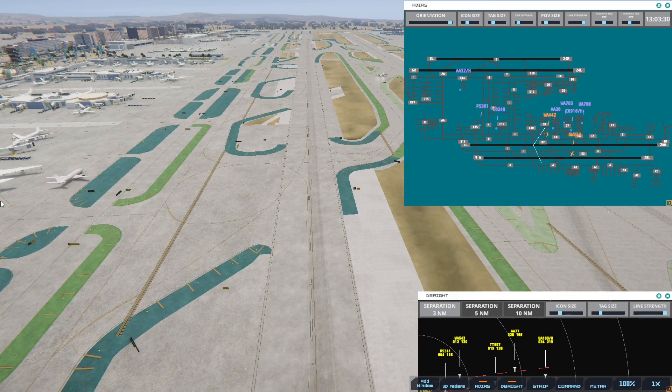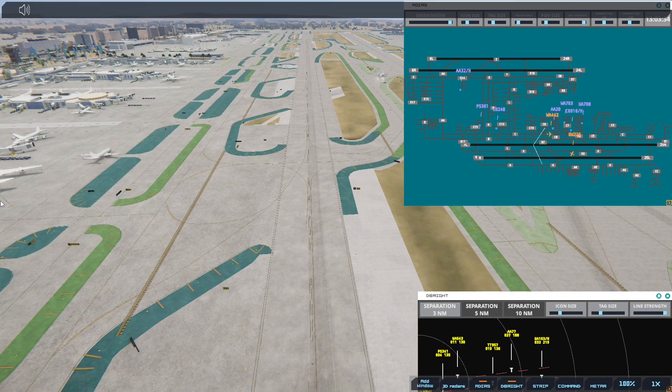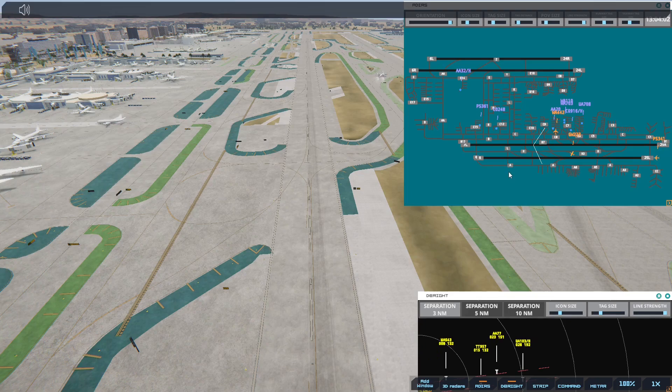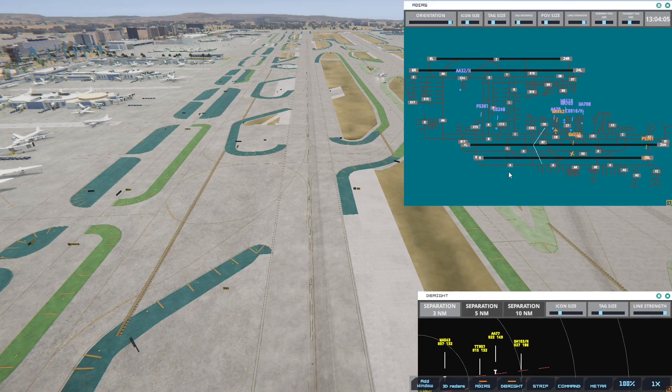Los Angeles Ground, West 110 with information Charlie, requesting push and start. I guess it's really two that are in the same place, the rest are kind of around. Western 110, stand by. I don't see any new arrival strips. Is Golden West moving? Yeah, I guess it is.